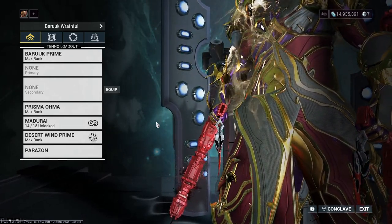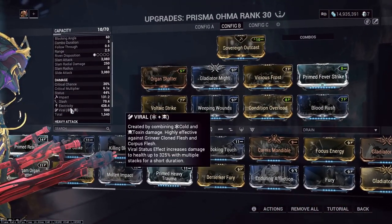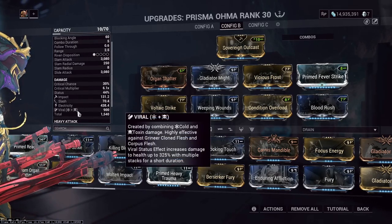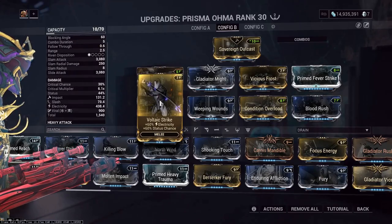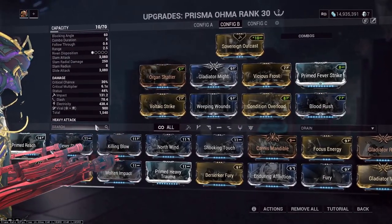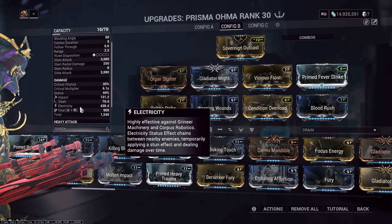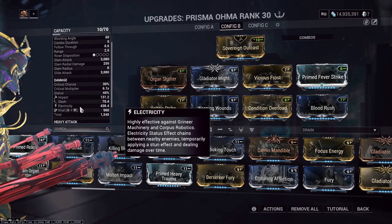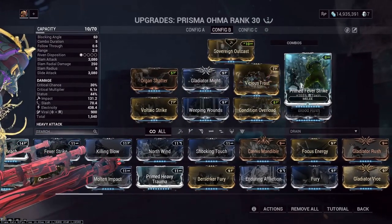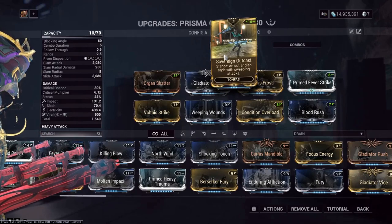Here's my build and how it works. The way I get viral onto a pair of tonfa with innate electricity is by putting electricity in one of the four lower slots. Voltaic Strike just neutralizes the innate electricity stat, which then allows you to use electricity in your attacks, but this leaves viral to be used in the top bar.